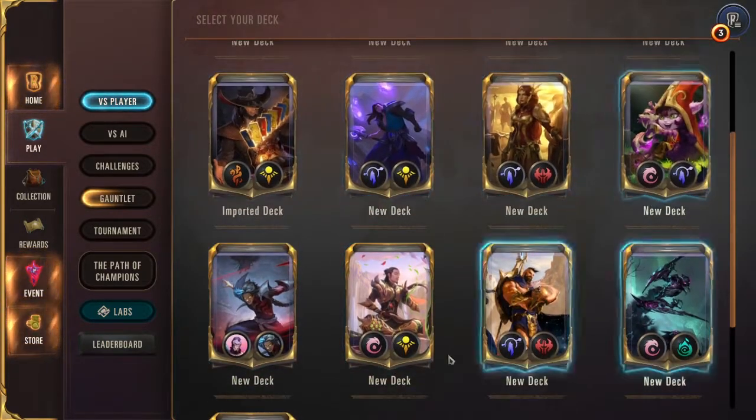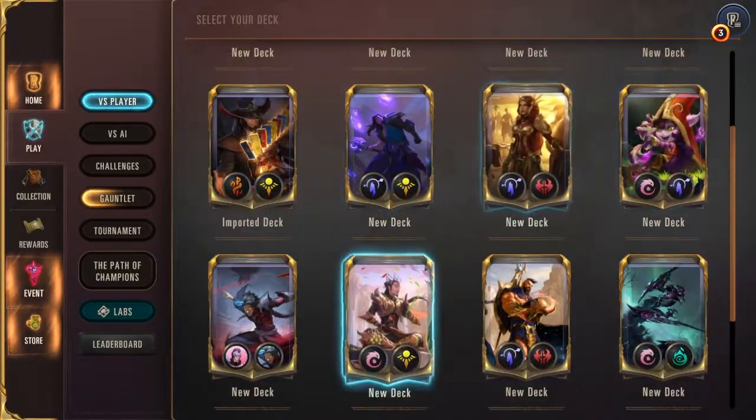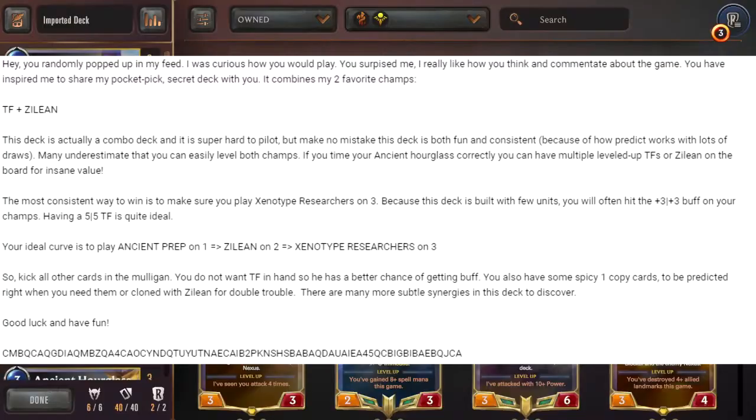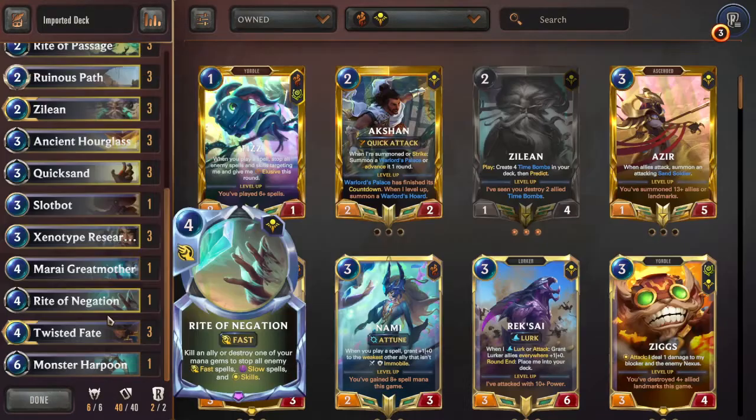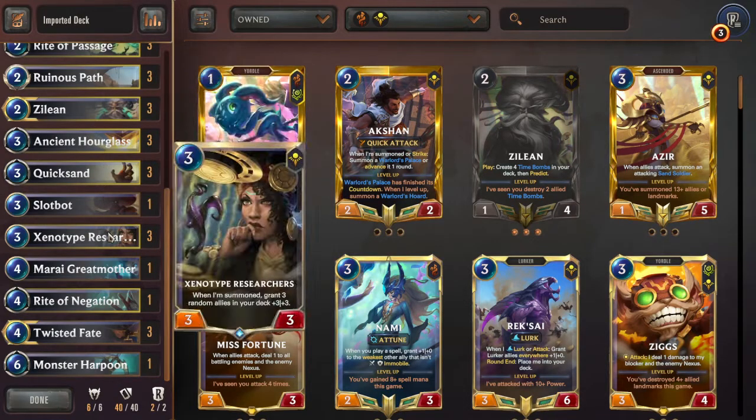I have some other random stuff, don't even look at half of it — you guys don't want to know what I was messing around with. But let's go up to the first deck, which funny enough is actually similar to a deck I've already played before. It's a Twisted Fate/Zillion deck, similar to something I made before.